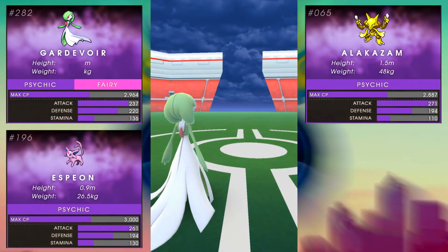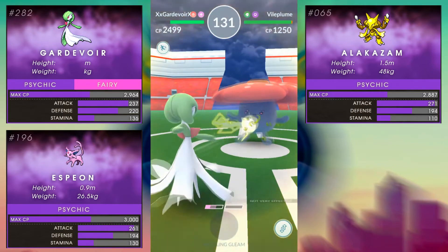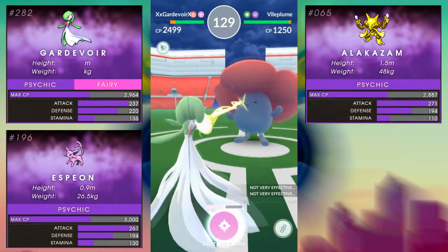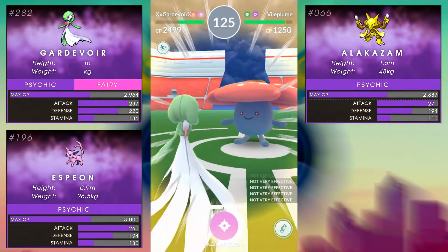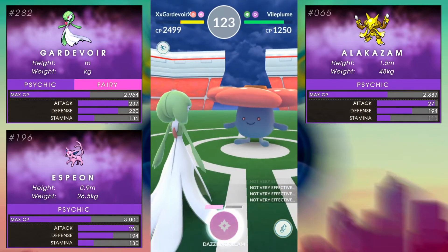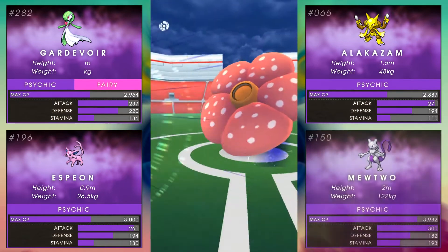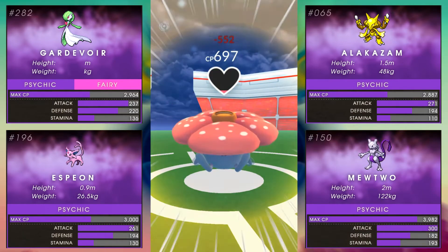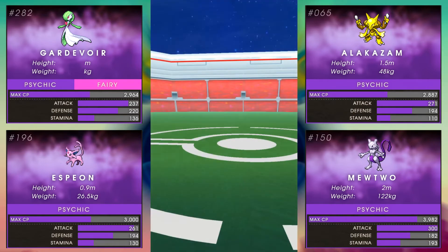Next let's look at Espeon: 261 attack, 194 defense, 130 stamina, and a max CP of 3000. Espeon is a close Psychic-only equivalent to Gardevoir, but its single typing and ability to only learn Psychic moves prevents it from being quite as versatile.